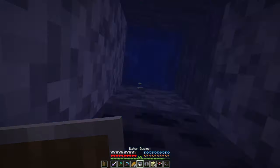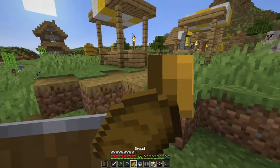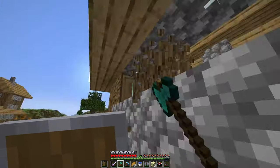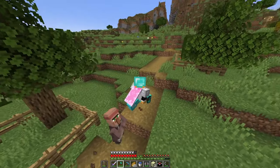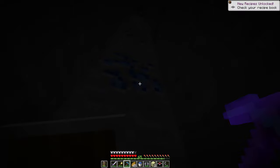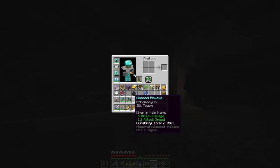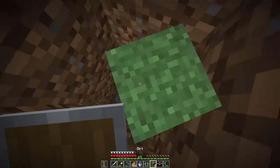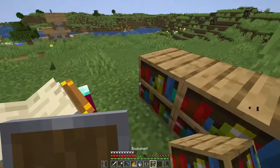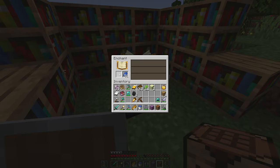We can go up to the surface and grab some wood to fully max out the enchanting table. That's all the bookshelves. Now we're going to go into a cave and grab a bunch of lapis. There's lapis! Now we just have to head back to the surface. Place down our enchanting table. Looting 2 — Prot 3 — Sharp 4. Pog!